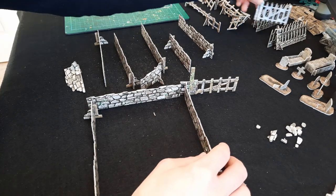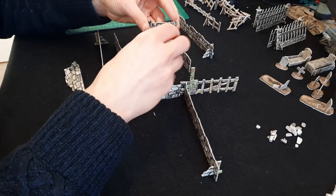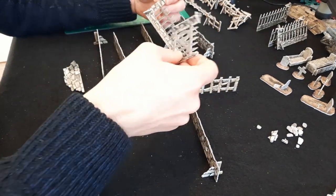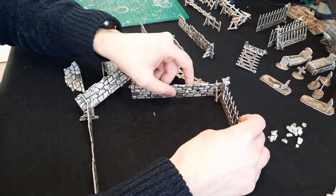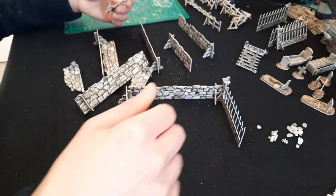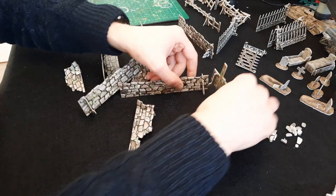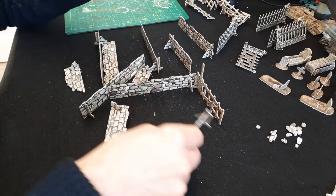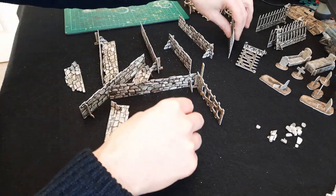I'm also noticing that these are going to work well transitioning from the graveyard pieces. I've only got one set of graveyard pieces but the patterning is very similar, so there's no reason why you can't have a graveyard that's been extended with a normal wall. Then you pop the gate on there and maybe that transitions into some fencing — it just gives you way more to work with.